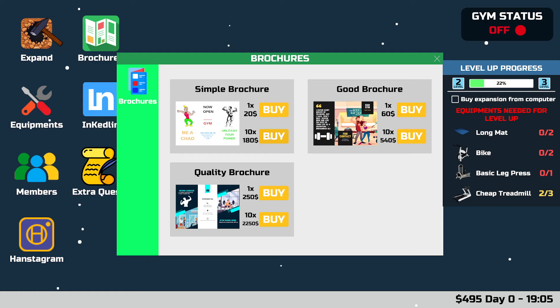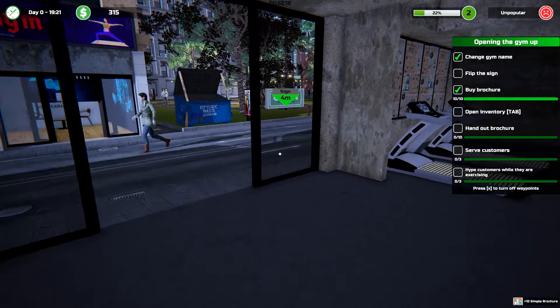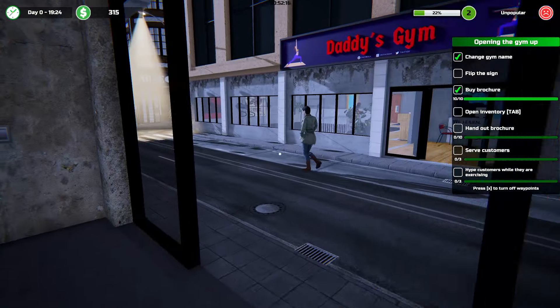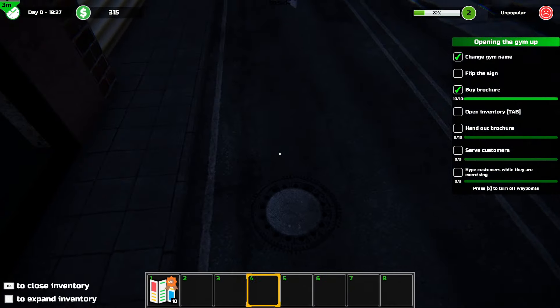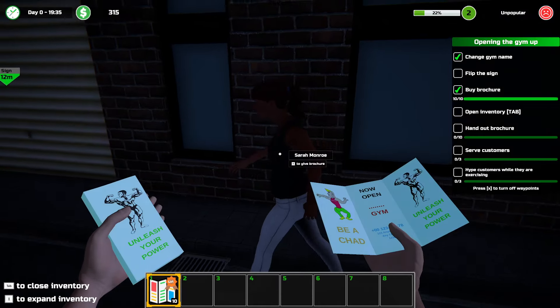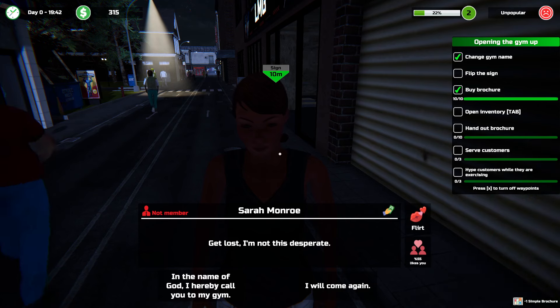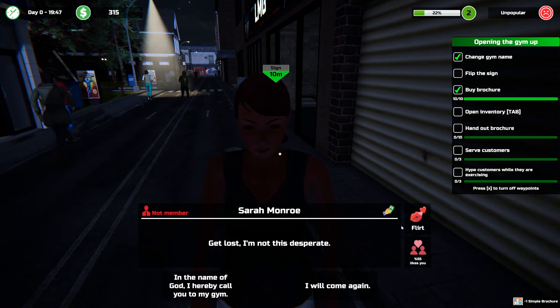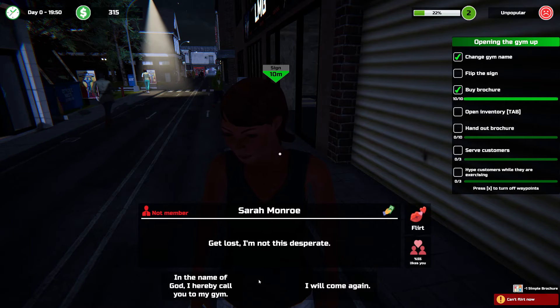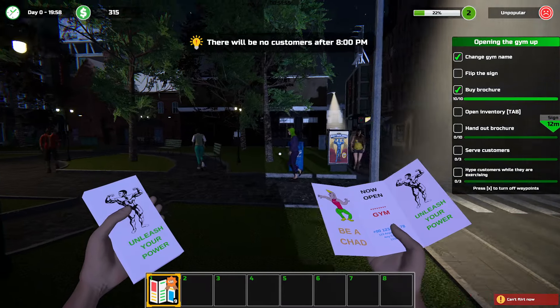Via Chad. Unleash your power. Yes! Flip this. Hand out brochures. Don't want ugly people. I guess you're okay. That's not desperate. I'm gonna flirt. You can't flirt right now. No? No.